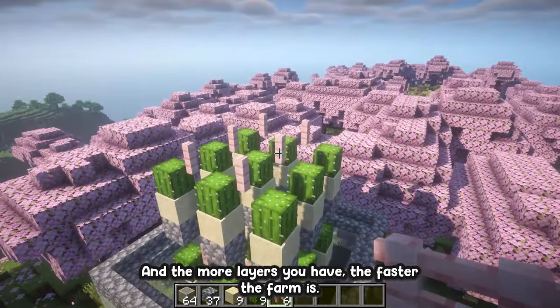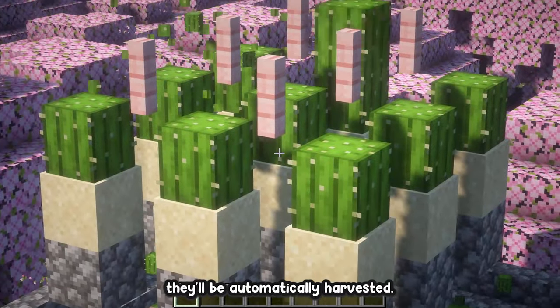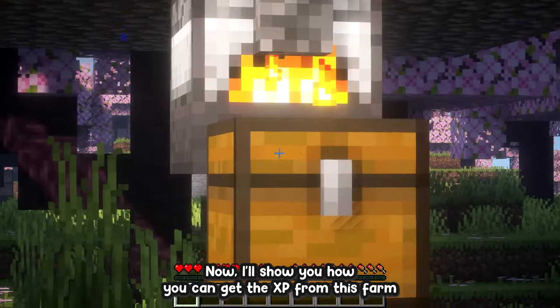The more layers you have, the faster the farm is. As soon as the cactus grows it will be automatically harvested, and all the cactus will flow directly into our hoppers. That's the construction complete — now I'll show you how to get the XP from this farm.